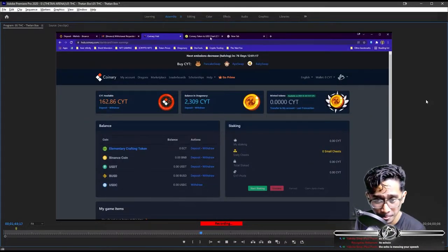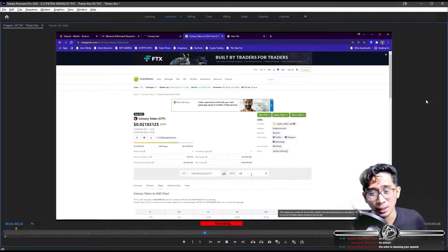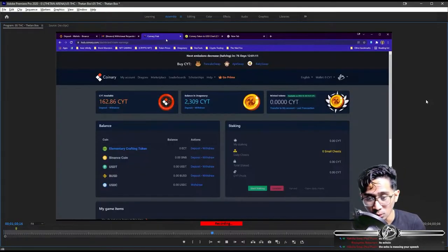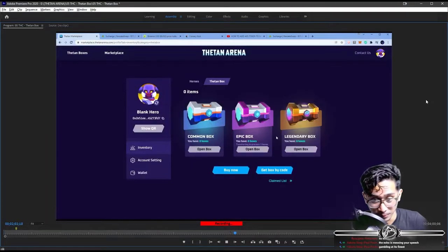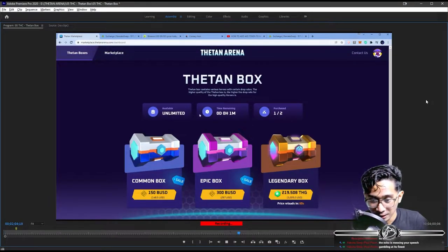It's still not yet reflecting here — the CYT. Once the CYT is here, I can convert it. $40 to $50 worth of CYT is like 2,000 CYT to get $40. Then after that, just swap CYT for BUSD. The Epic Box is not yet here.